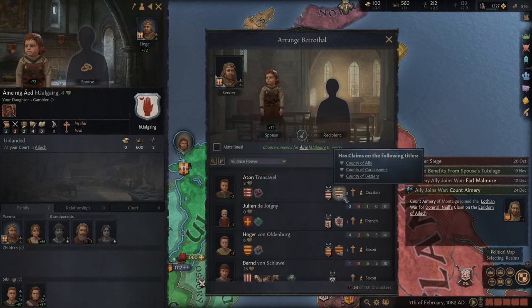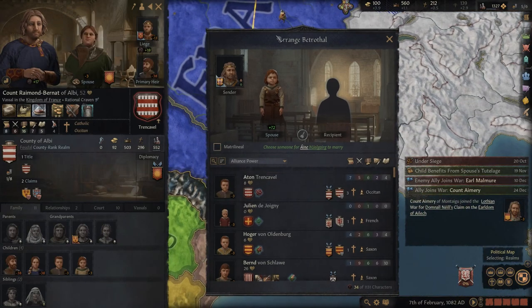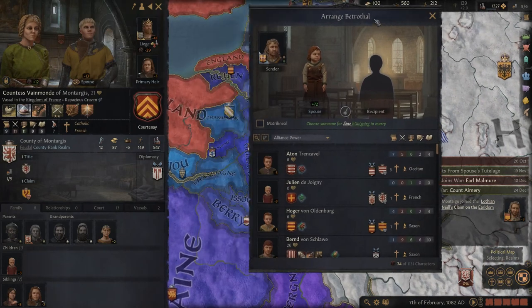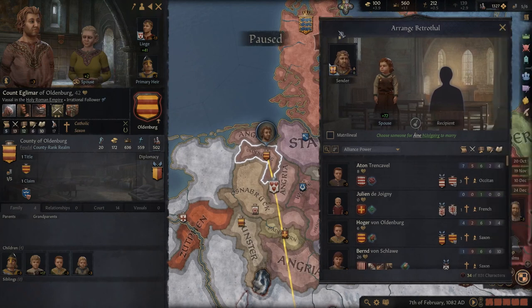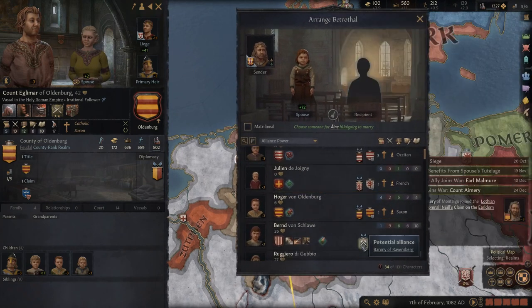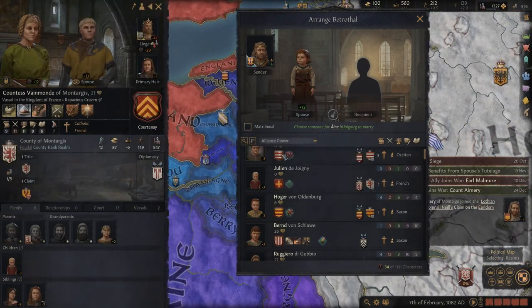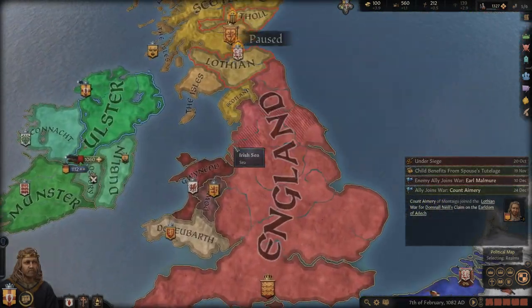Let's see if we can get some more useful allies as well, sorted by alliance power. Albi — you look very far away, you're Occitans. There's Oldenburg — are you not quite coastal? These are much weaker values. Let's go with these guys; they aren't that far away really. We'll go ahead and choose that match, possibly making it of our dynasty, and hopefully they'll be able to come in and help us.